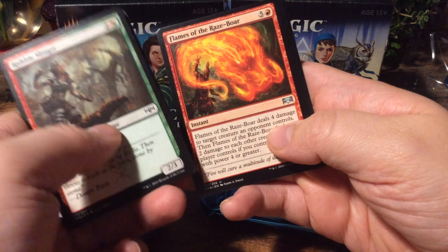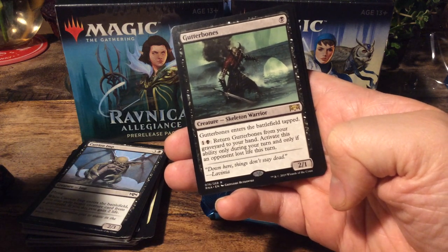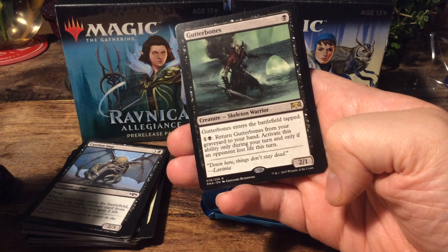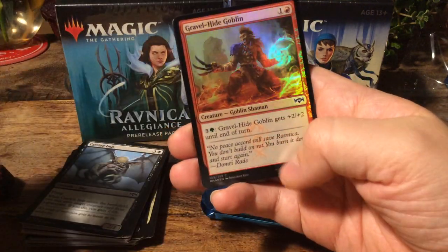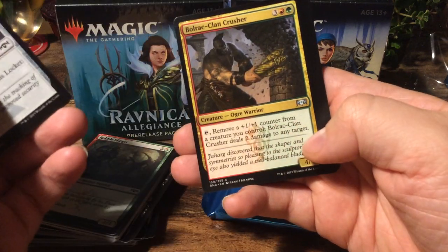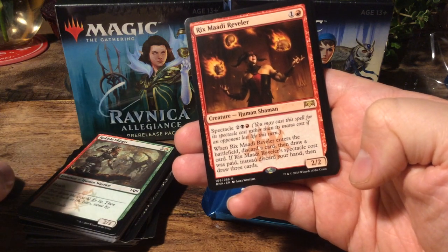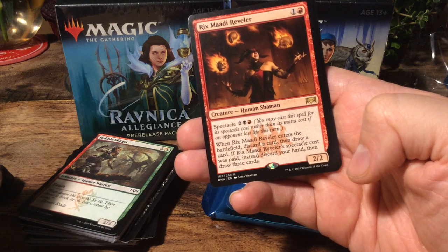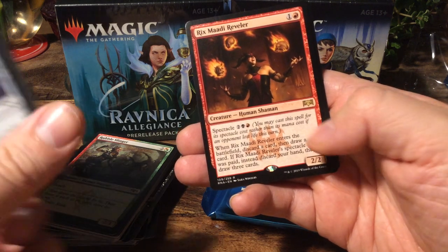Sentinels Mark. Flames of the Raze-Boar. Mortify. And we have a Gutter Bones — for one it's a 2/1 that enters the battlefield tapped, and for two it returns from the graveyard to your hand. You can activate it only during your turn, and only if an opponent lost life this turn. And we have a foil Gravel-Hide Goblin. We have a Spire Mangler, a Bolrak Clan Crusher, a Frilled Mystic, and a Rixmadi Reveler. For two, a 2/2 with Spectacle 4. When it enters the battlefield, discard a card then draw a card. If Rixmadi Reveler's Spectacle cost was paid, instead discard your hand then draw three cards.